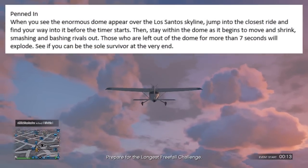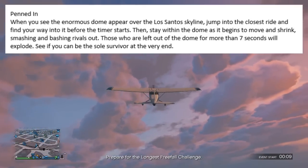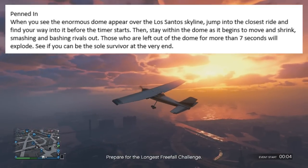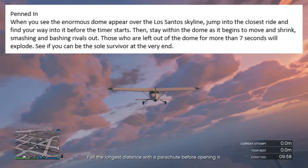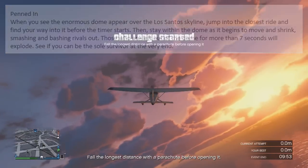This game mode is named Penned Inn. When you see the enormous dome appear over the Los Santos skyline, jump into the closest ride and find your way into it before the timer starts. Then stay within the dome as it begins to move and shrink, smashing and bashing rivals out. Those who are left out of the dome for more than 7 seconds will explode. See if you can be the sole survivor at the very end.